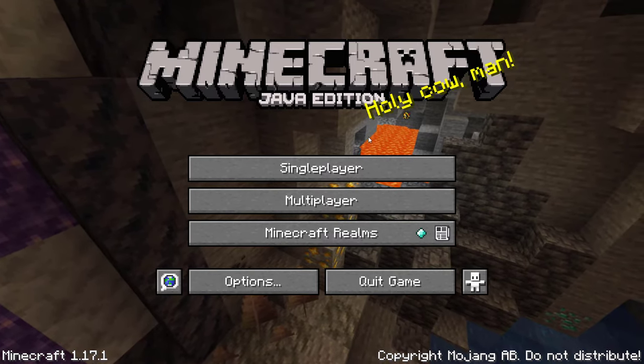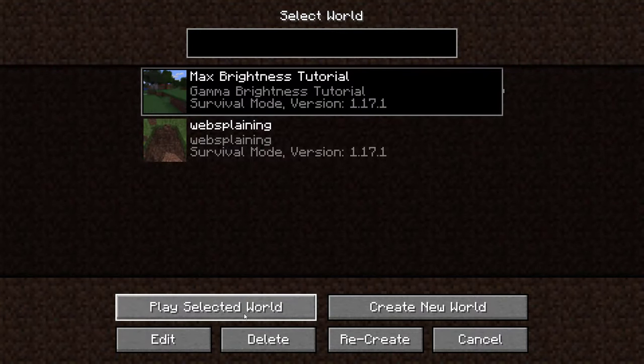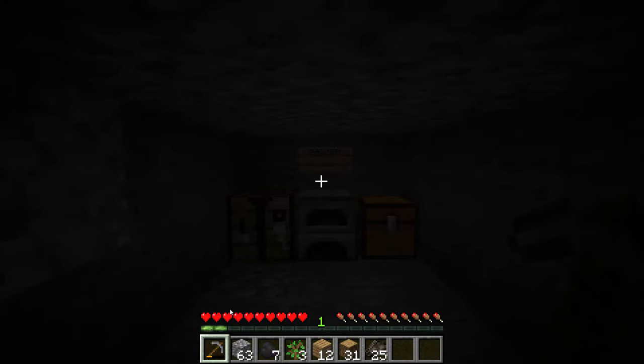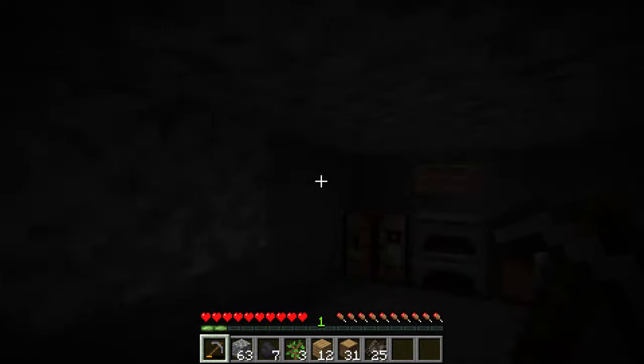I'm just going to play one of my single player worlds here, the one called 'Max Brightness Tutorial', which I made just for this video. I'll left click on it and then left click on 'Play Selected World'. As you can see, it's really dark — I have no torches in game, not at the front and not behind me either.